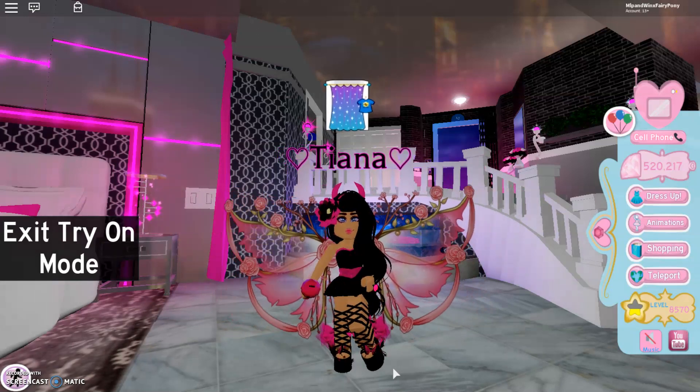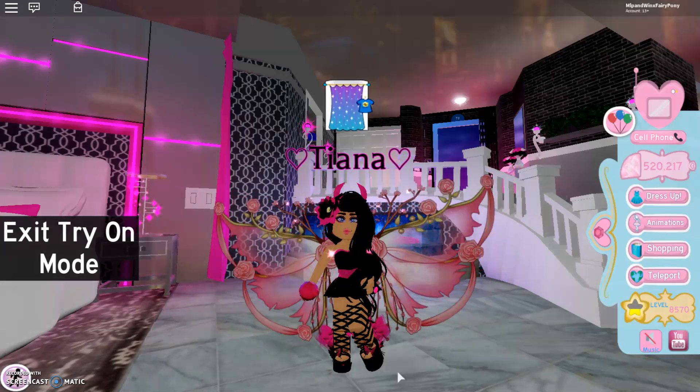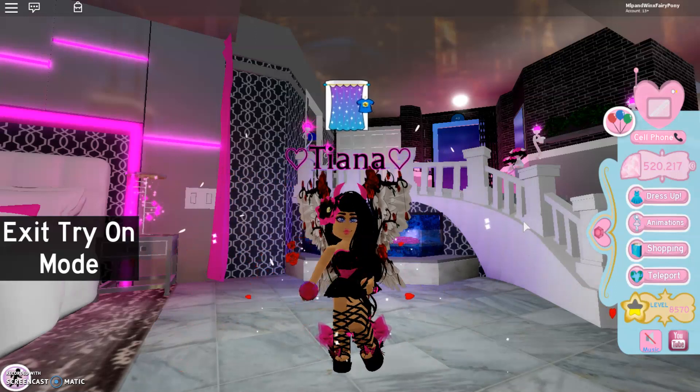Oh my goodness, I need to make an outfit with these for sure — I'm hopefully going to make an outfit with all of the wings. And down below here we have Persephone's Garden, and these are so beautiful. They look like Asia wings, but they also look like these wings could belong to a Rose Fairy. So this is what they look like when you're wearing them — we have some red petals floating off the wings.